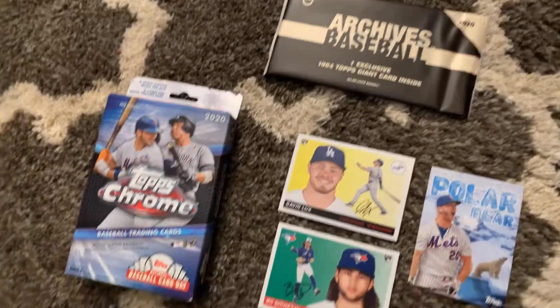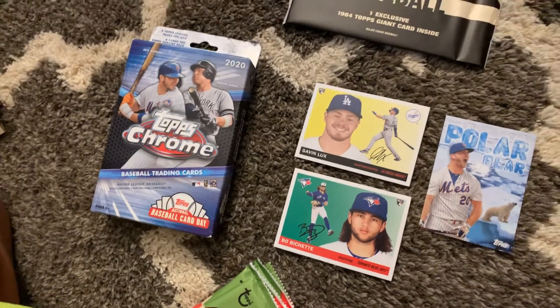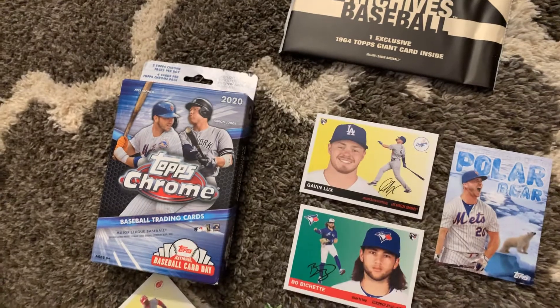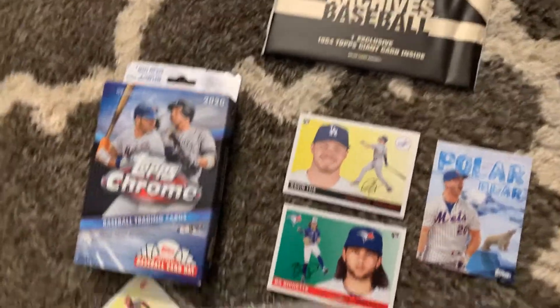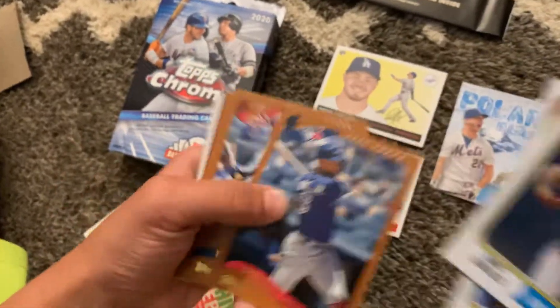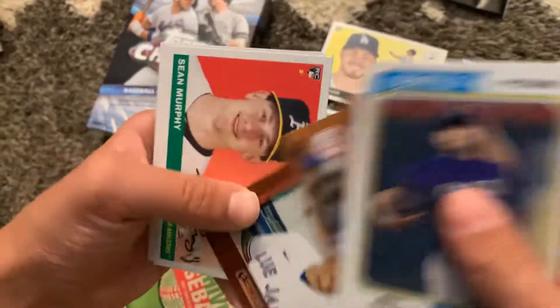Getting to the next pack. This guy played football and baseball - who's better at football than baseball, just like Bo Jackson. We've got Marco Gonzalez, Eric Hosmer, Luis Guerrero Jr., Yadmere Molina, Reggie Jackson - he's a Hall of Famer - Sean Yamaguchi, Sean Murphy Rookie Card, and Whit Merrifield.